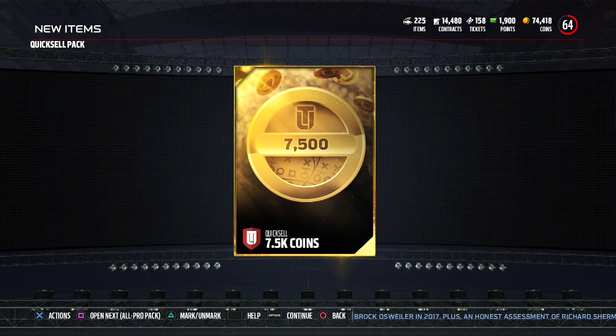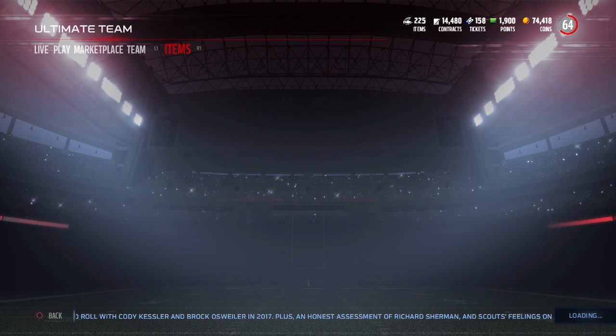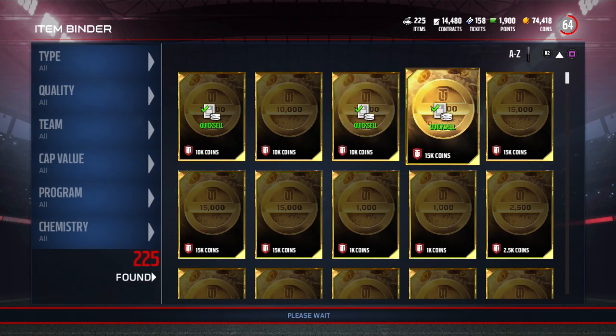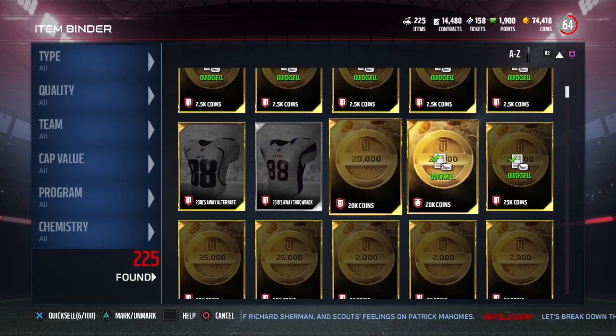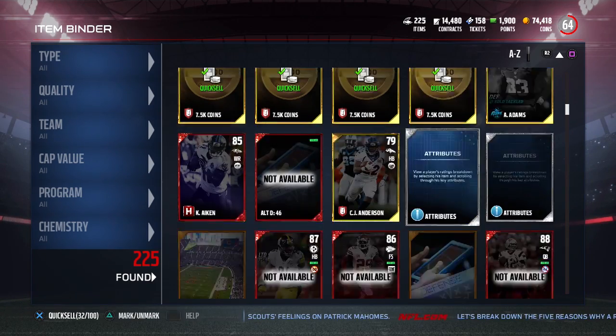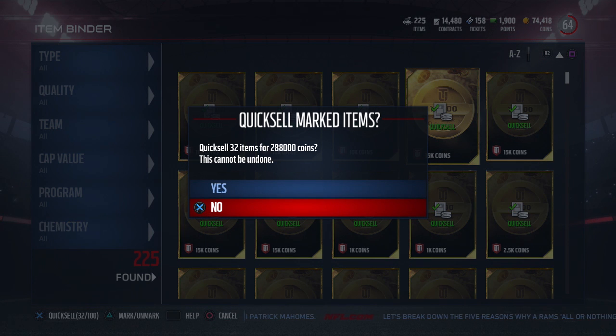So I guess that is our full 32 large quick sells. I know it was a really random number, but that's just what I happened to have at the time of making this video. We opened 32 quick sell packs and got 0 pulls over 25k — that is pretty brutal. I'm thinking it'll probably be around 250k total. And the final total is 288,000 coins — so that's going to bring us up to about 350,000 overall.